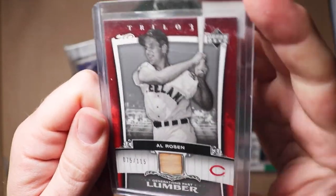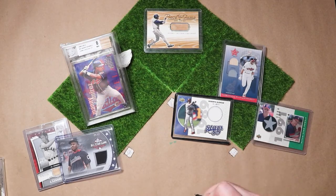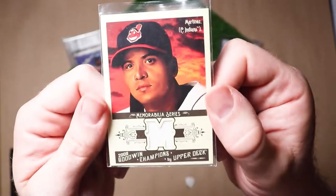Batting eighth and playing behind the dish: two-time Silver Slugger and five-time All-Star. He ran like he had a refrigerator strapped to his back, but he still hit .295 over his 16-year career. Cleanup on aisle 12 — here is a jersey swatch from Vic Mart.